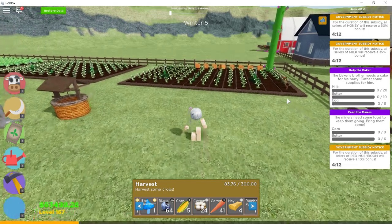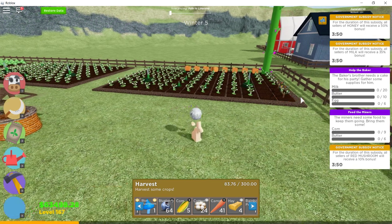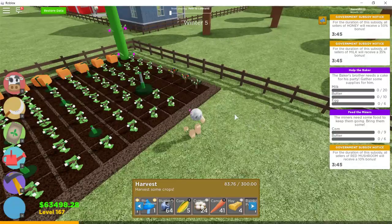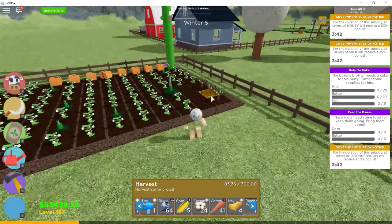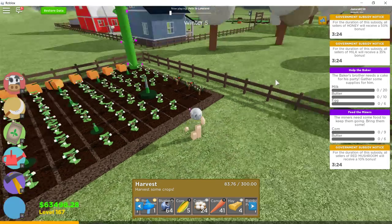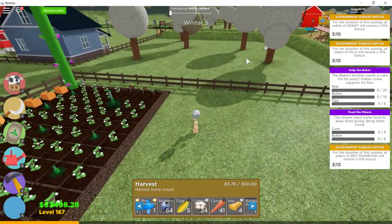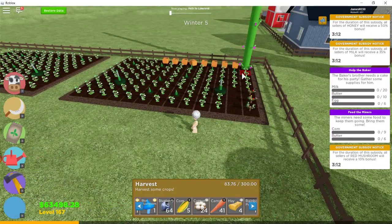Basically, I would have made money off the rainbow peppers, but the problem was that the farm hands would plant them and not collect the seeds. As you can see, this one hasn't fully grown yet — you can pick it right now and get the seeds, but I'm not going to because I already have a lot. So the farm hands would plant the rainbow peppers but wouldn't collect the seeds, meaning after the last seed was used you'd have to buy more at 50 each, which isn't really worth it.